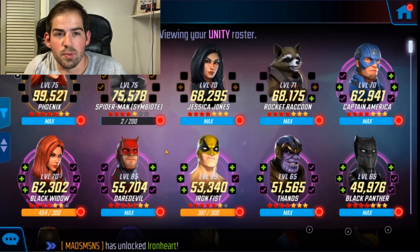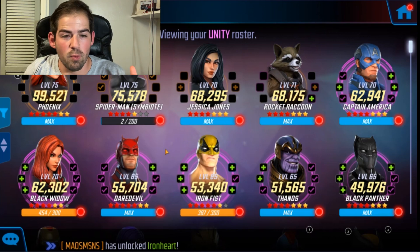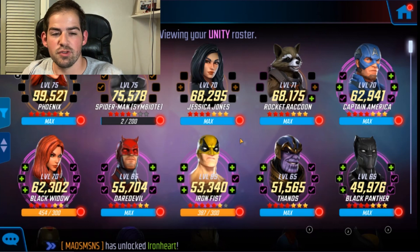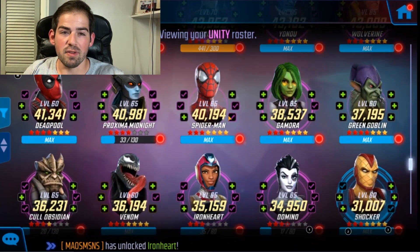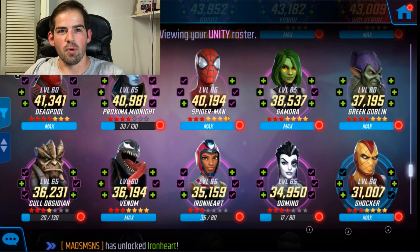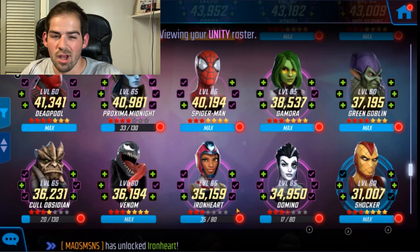Hey guys, what's going on. There wasn't much news this weekend, so I'm just going to go over the Unity event that's about to come out — what teams you should use and how to best utilize this event. For most of these events, you have to blitz to make progress, which allows you to open orbs, which also allows you to make progress. We'll see once it comes out and do the math behind it. Here are all the characters you can use — you can have five full teams.